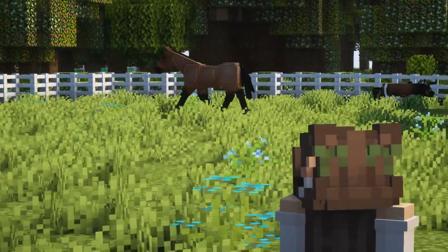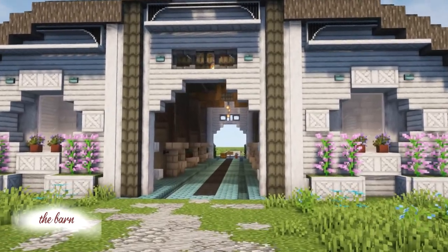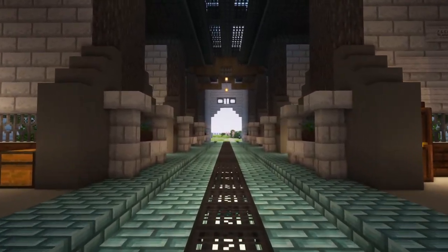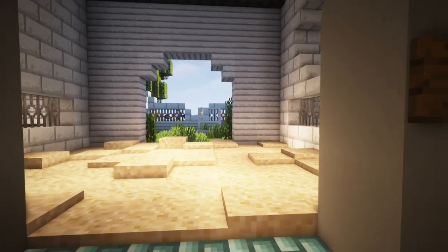The first and only roof structure on this piece of land is the barn. This barn is one of my first successful barn designs, so you can definitely change its appearance if you'd like. This barn has six stalls — the first two stalls on either side being seven by seven, and then the remaining four being seven by eight.